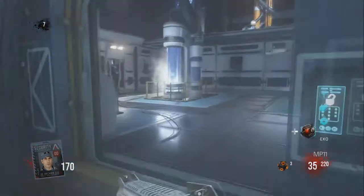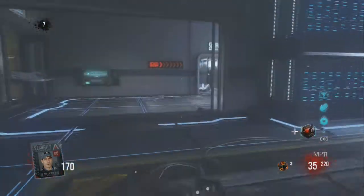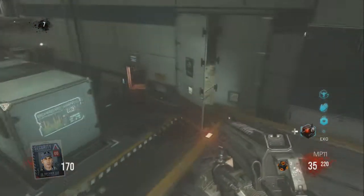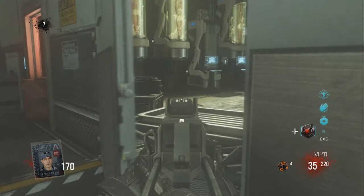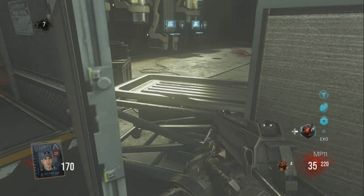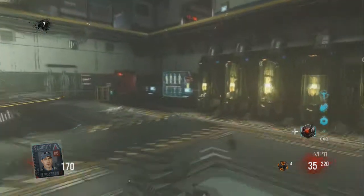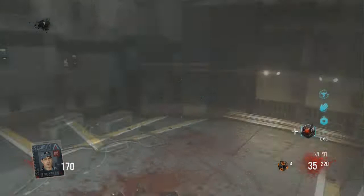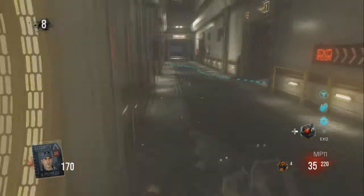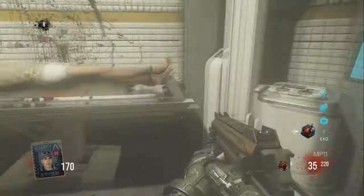When you come through here, you jump up here, then come along here into the exo room. Then you come down here to this open door and hold X there.